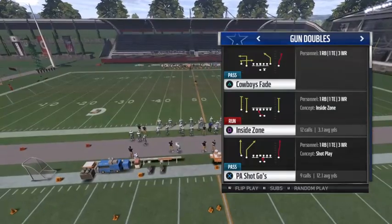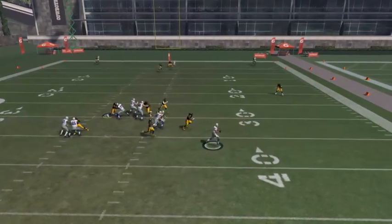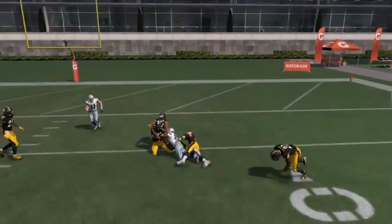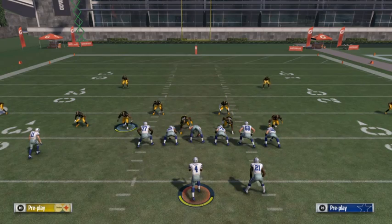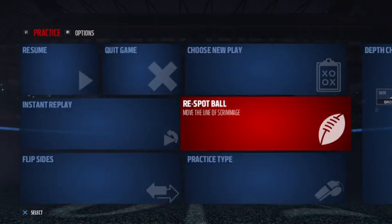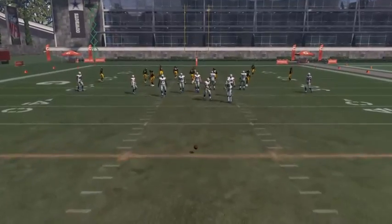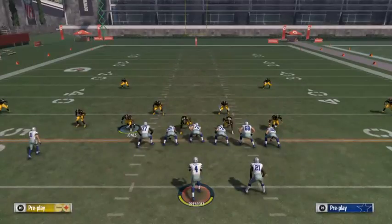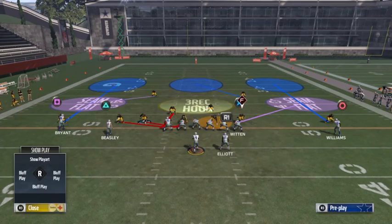Say if somebody wanted to throw a bomb — the play is real good running stock. As you can see, it's nothing there until he rolls out. But let's back this play up, re-spot the ball. Now first, I'm basically going to run the play, show you how it goes. This is how the normal setup is.